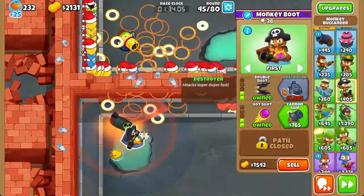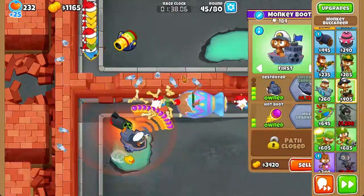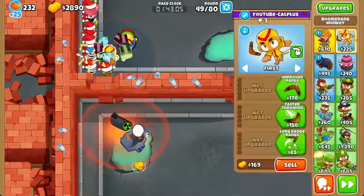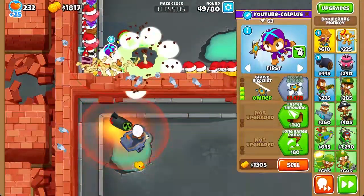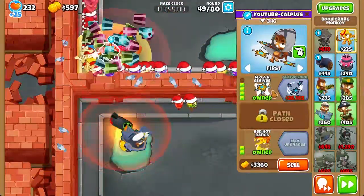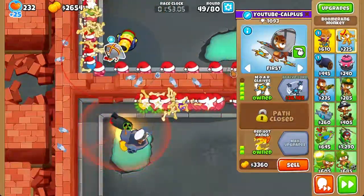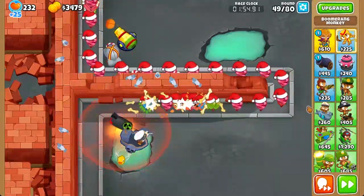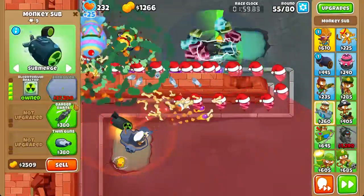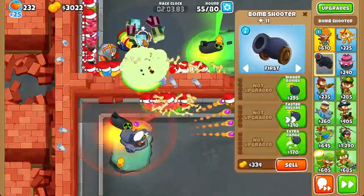This will help you afford the destroyer earlier. Once the wipe layers pop, send to round 49. Next, boom rank — get a 4-2-0. Actually, 4-0-2 is slightly better because Grape Shot is really powerful after this anyway. Send to round 55. Get a second Bloontonium Vector — this is good enough. Get a second bomb, and then send to round 60. Get a 4-2-0 bomb.